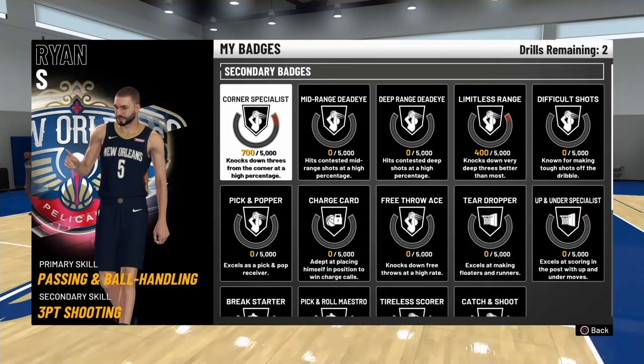You get four drills, and every time you get three stars — which is so easy to get, as long as you have your three-point maxed out and you have a good jumper — you're going to get 700. So in four drills, 700 times four, that's 2,800.